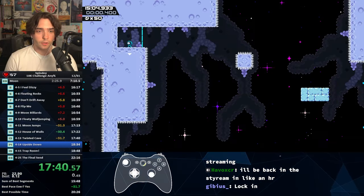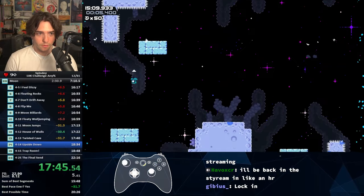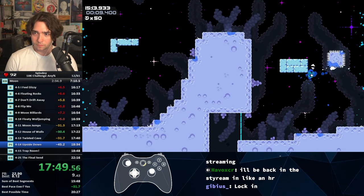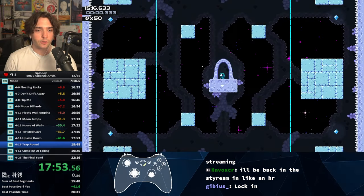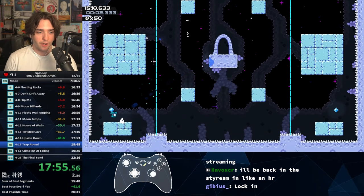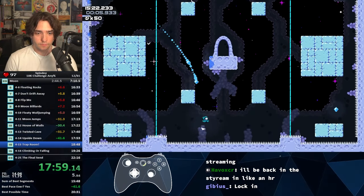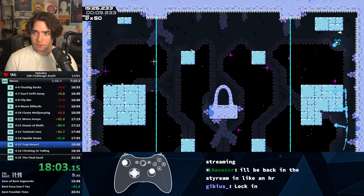Now I actually got the world record for this level. I screwed up the strat, but instead we just do the backup where we land on that platform, jump to this platform, jump to that platform, and proceed as normal. Other than sploding all over the place — holy s**t, that was the greatest Splodee save I've ever had in my entire life. And this is the best 4-15 trap room we're ever going to have in our entire life. We do a strat on the left side, do it again on the right side so well that I just exploded everywhere.